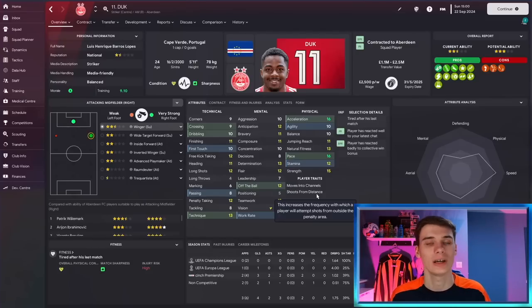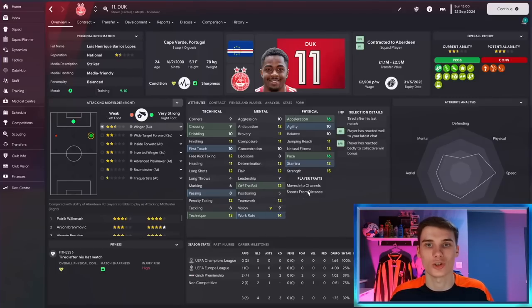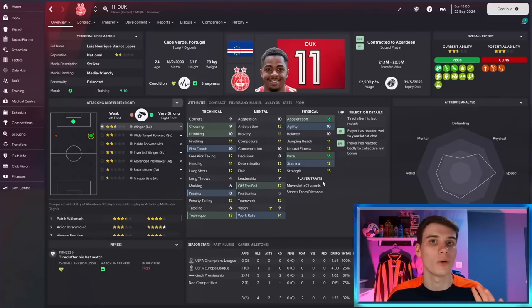When I say overpowered, bear in mind that if you have these traits but a role or tactical instruction that says do the opposite — for example, a player trait of shoots from distance but you tell him to never shoot and always pass — those two things will counteract each other. You won't see much representation of that trait in the in-game engine. All of these things come into play, but the right traits can turn a player from 10 goals a season to potentially 30.